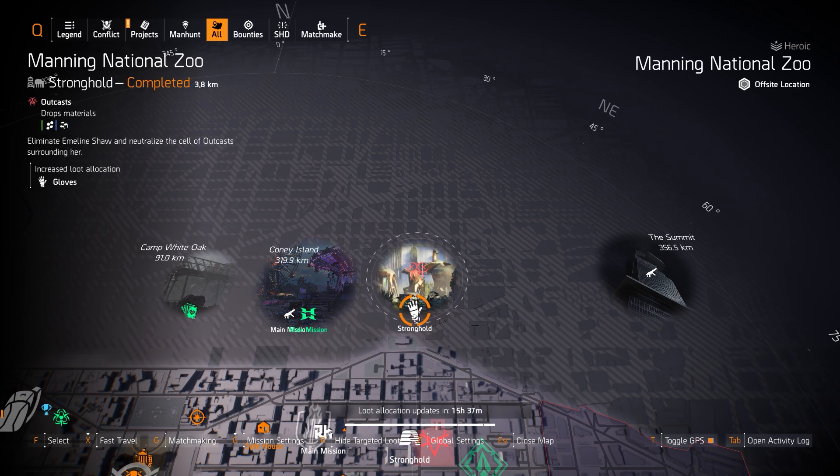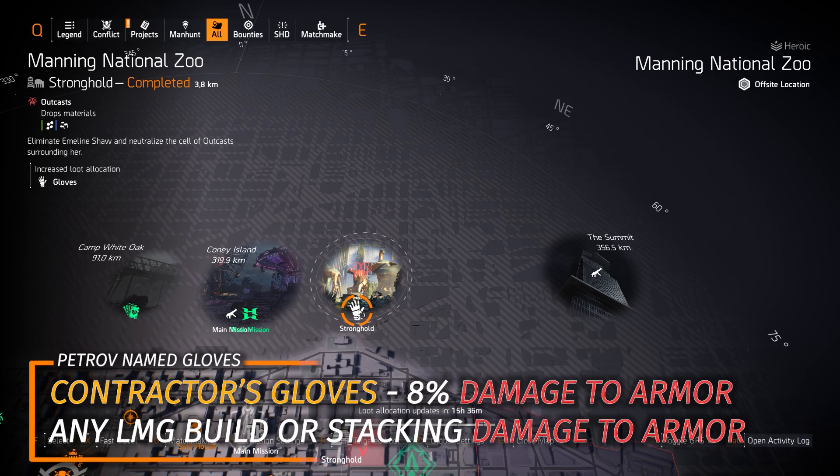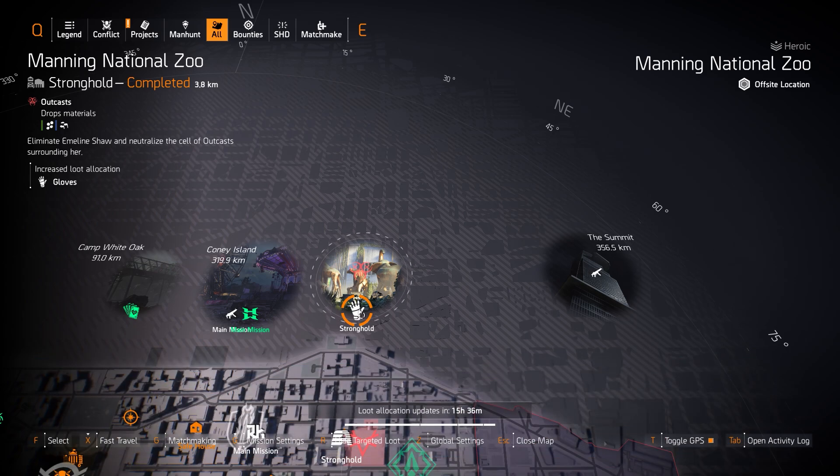The last one on the North Side is Gloves at Manning National Zoo. Manning National Zoo isn't invaded, but you can still farm for the BTSU Data Gloves, which grant overcharge to you or any ally at skill tier 6. You could also farm for the Contractor's Gloves with 8% damage to armor, which is great for any LMG build or if you're stacking damage to armor with Walker Harrison Co., the Lady Death, or assault rifles in general. You could also farm the Petrov area if it's available on the map today.